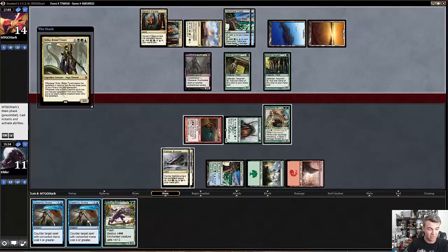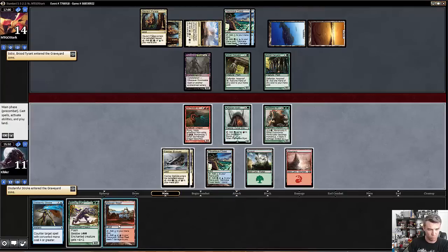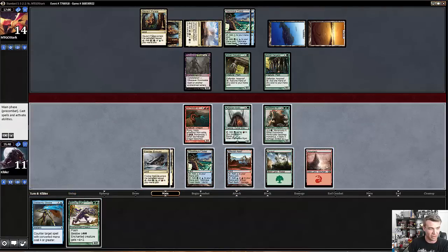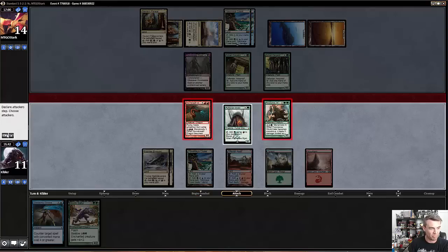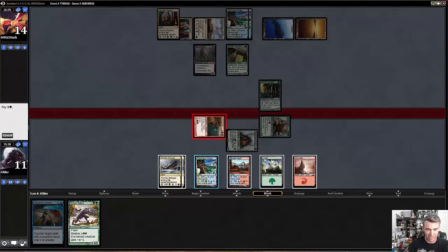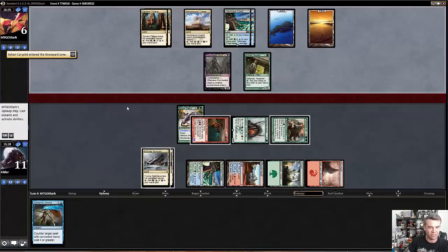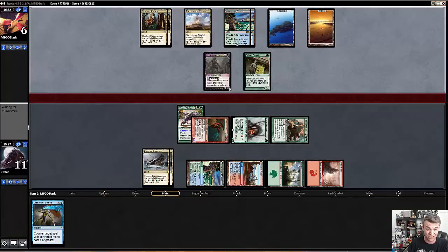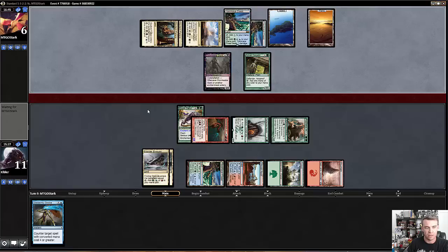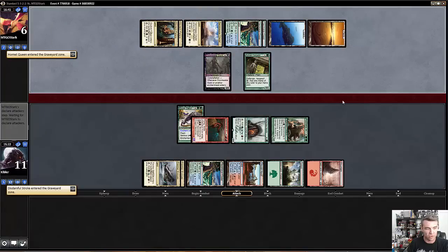He's not winning this race, especially considering the Boon Satyr in my hand. I'm going to Disdainful Stroke that — I have a second one where that came from. One, two, three, four, five, six, seven — so I can actually bestow my Boon Satyr and leave up Disdainful Stroke. I'm going to tap my Mystic. He has no cards in hand so it doesn't really matter. And he's dead next turn. I have Disdainful Stroke to basically stop anything. He could have like Assault Host Charm to kill my dragon, but otherwise he's just dead, I think. Kill you. Disdainful Stroke came up huge here.